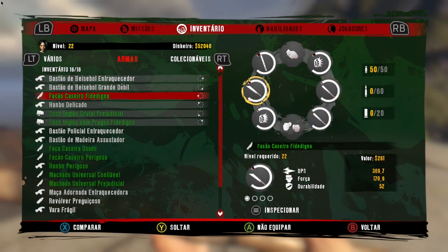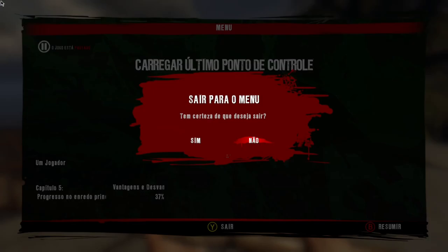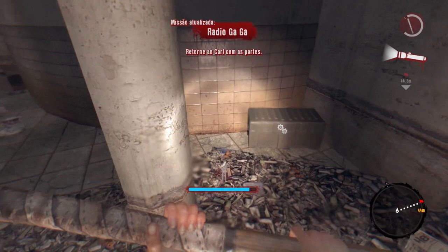Vejam de novo que agora fiquei com o inventário cheio: tenho 16 armas nos 16 espaços do meu inventário. E agora vamos continuar fazendo mais uma vez para vocês verem o que eu farei, e vocês poderão fazer a mesma coisa.